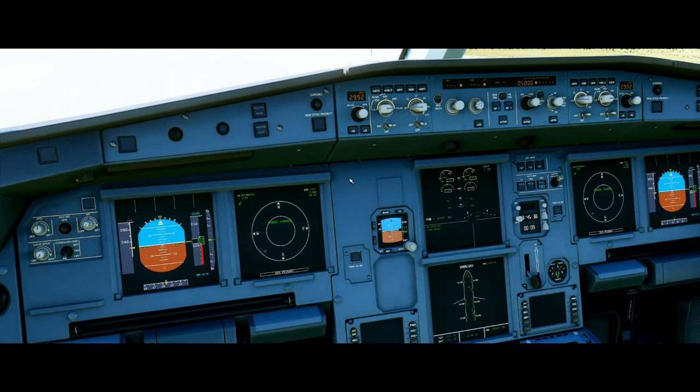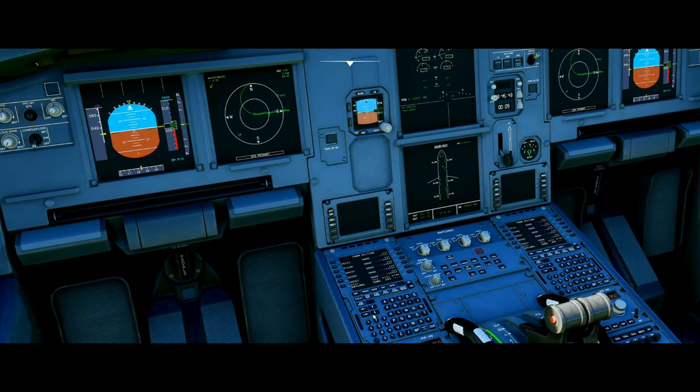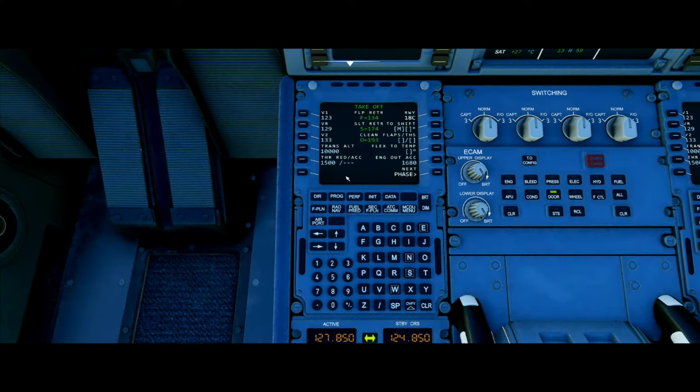If I zoom in, we see that we come around and intercept the localizer right around here and fly straight into the runway. Next, what we need to do is set up our PERF page. When we click on this button, it brings us to this page. We notice that we already have V1 speed, VR speed, and V2 speed, but we do not have our flaps or flex temp.